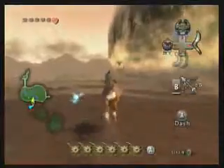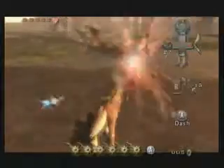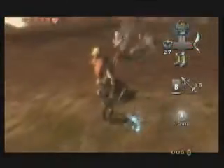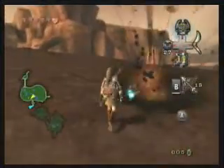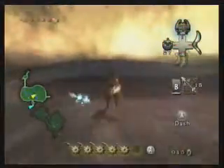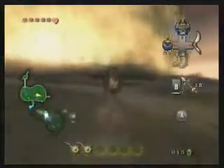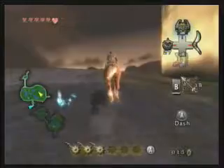Maybe I'll destroy some Bokoblins somewhere. These birds are so annoying. Let's do the spin attack when one gets too close. Just a rupee — a yellow rupee. Okay, every little bit counts. To the straight west, there's a Twilight Wall. Straight west, you notice this little thing coming out of the map — that's the Great Bridge of Eldin. We can't really use it yet because the Twilight Wall is blocking us.